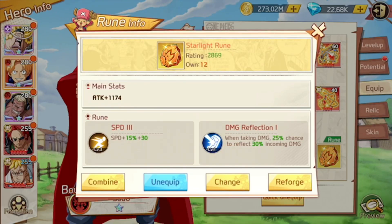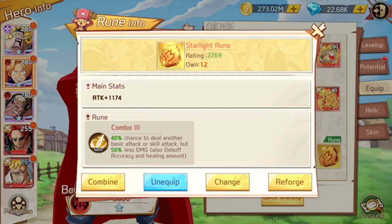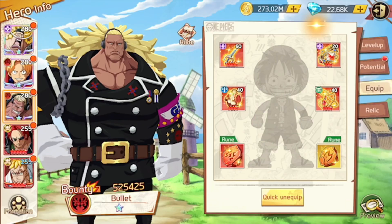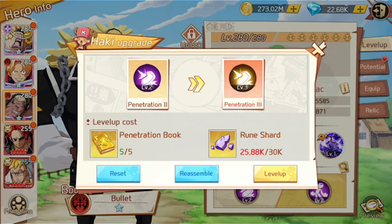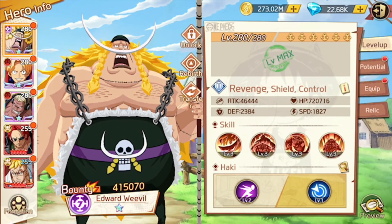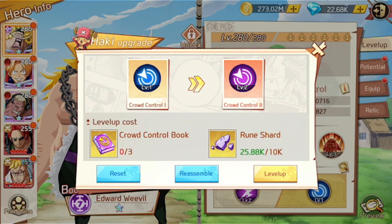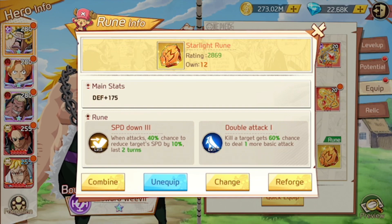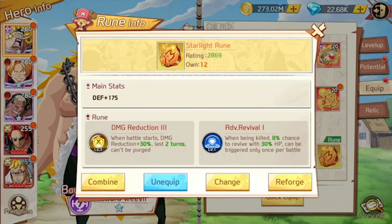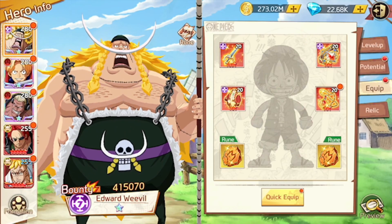Put two good ones here — just two really good basic ones. You can see here I have Speed 3 on this equipment, and then Combo 3, Attack 3, extra damage. This one's got Crit Rate stacked with my Penetration and Crit Damage. We can check out Weevil too — he's got Speed so he moves fast, Debuff Accuracy so he taunts more often, and Speed Down. He's hitting a lot of people on the enemy team, so he has a 40% chance to reduce enemy speed by 10. Really nice — plus Damage Reduction 3.